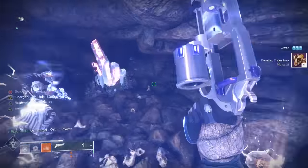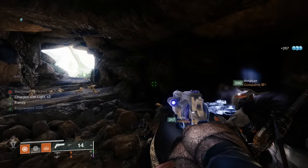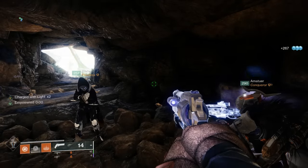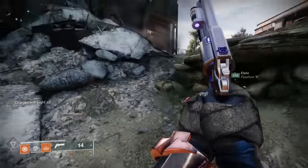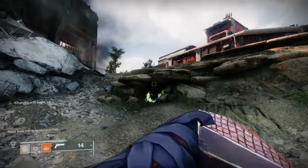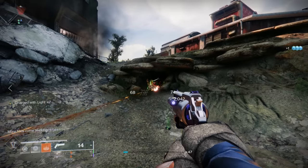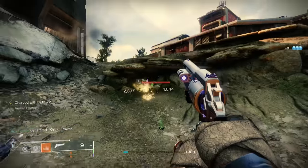Something extremely important: when you get to Burdened by Riches times 10, you instantly regenerate all of your abilities — you get a free super. So make sure you're utilizing your super and abilities just before you grab your 10th engram. That is going to be really important, especially for overcoming the Master difficulty.